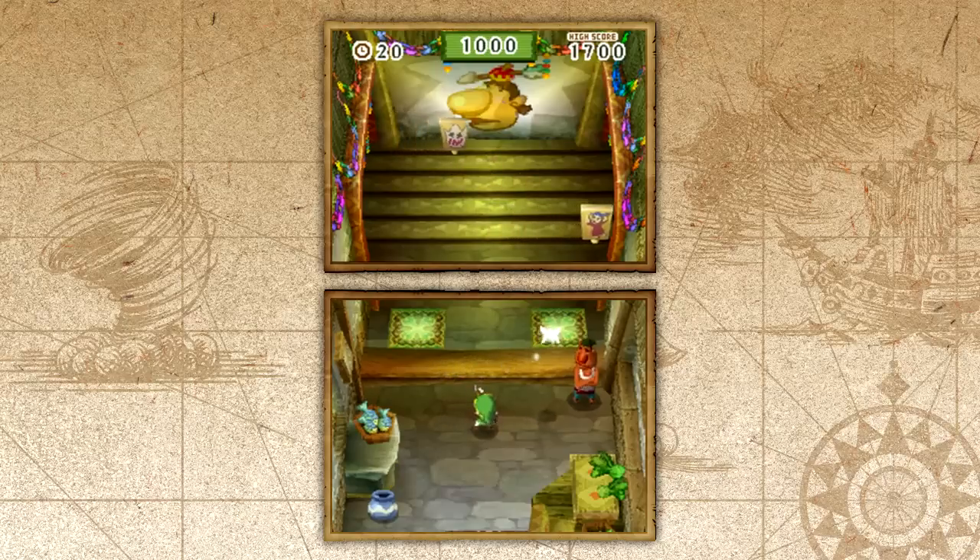The score to actually get a good prize is 1,700. I'm going to have to focus here because I don't want to screw up. But it's simple because you're using a touch screen — you can be extremely precise. You just have to not miss anything and you'll be able to get what you want.